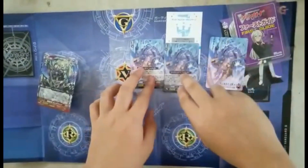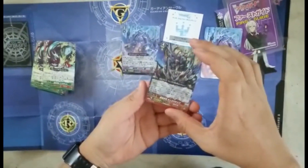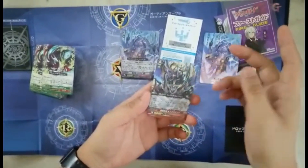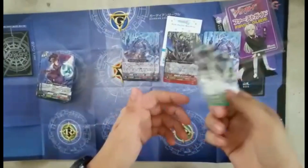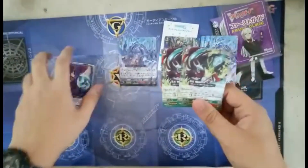Next we have two copies of the Strike. The Strike's effect: before the battle phase, you may choose your opponent's rear guard, stand it, and attack — right, standard, normal.